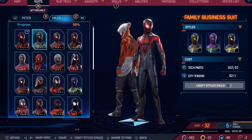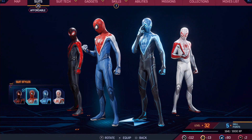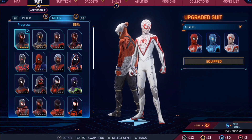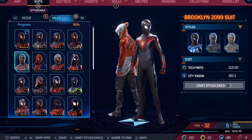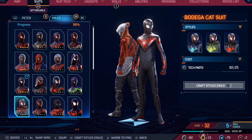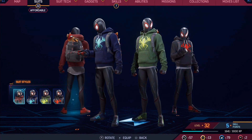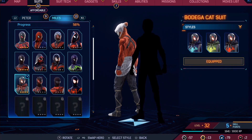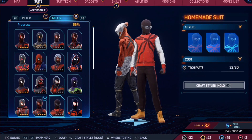Haha! Some of them are so strange. So we got some styles. I like the white one. That was pretty cool. What else we got? Weird! Some of these are so weird. Nice! With the cat! Aww! This one has, like, cat ears. That's just weird.